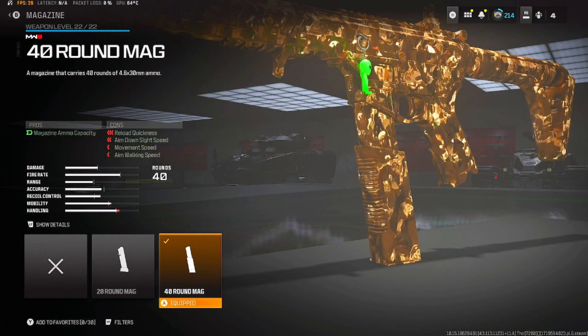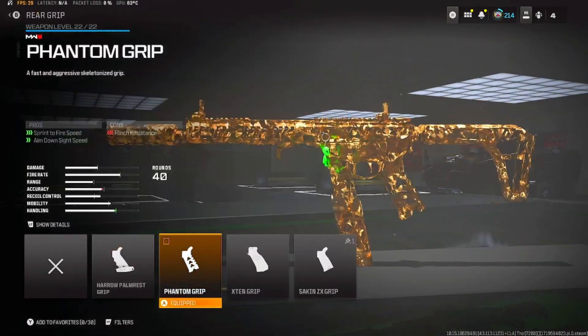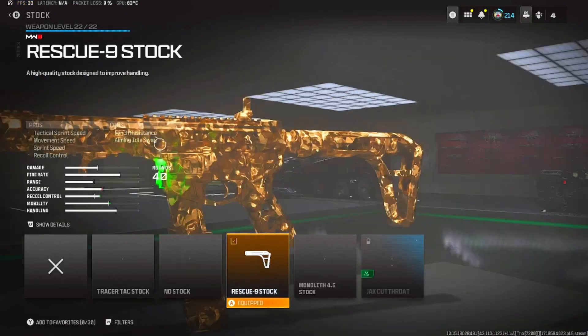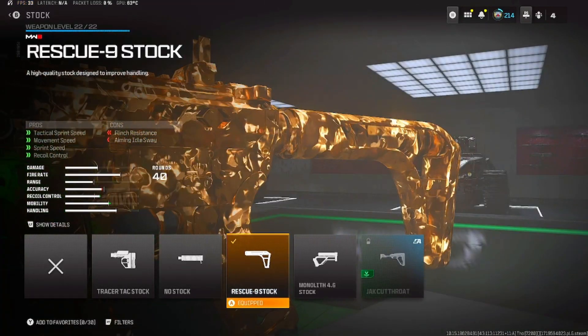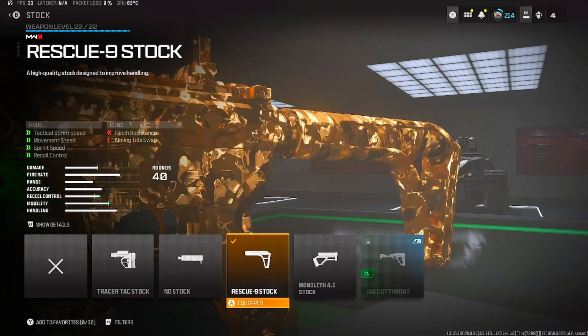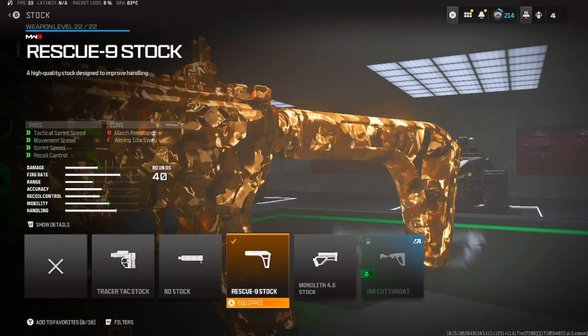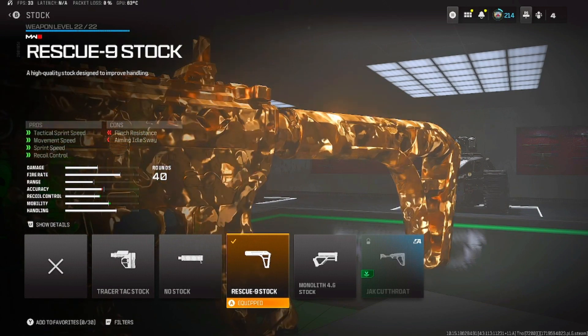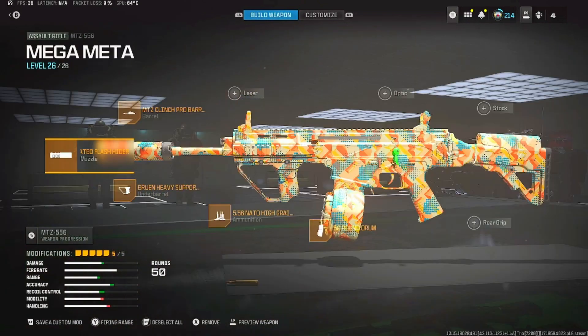The magazine we'll be using is the 40 Round Mag. For the rear grip we'll be using the Phantom Grip. The stock we'll be using is the Rescue 9 Stock, which helps with sprint speed, recoil control, movement speed, and tactical sprint speed — so you can be moving around the map as fast as possible.